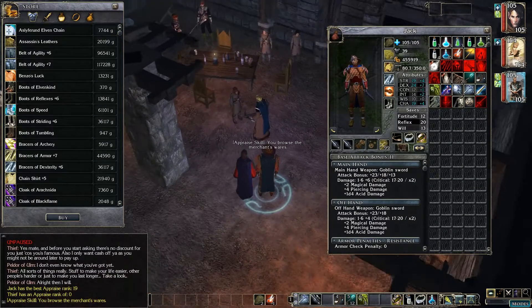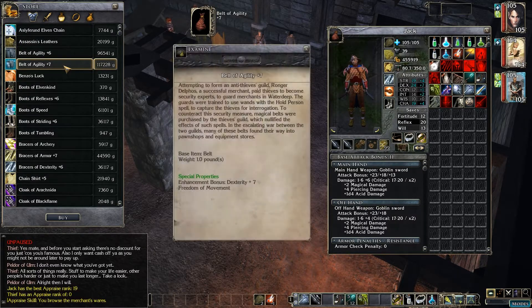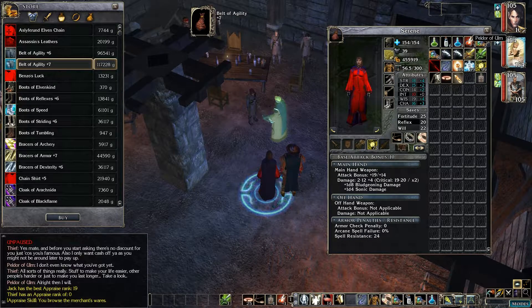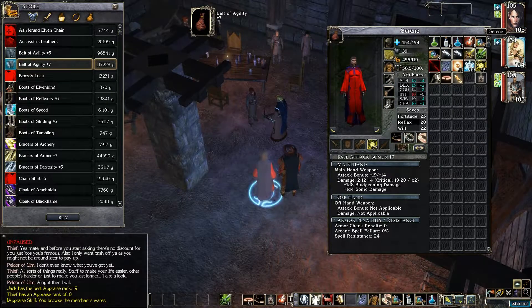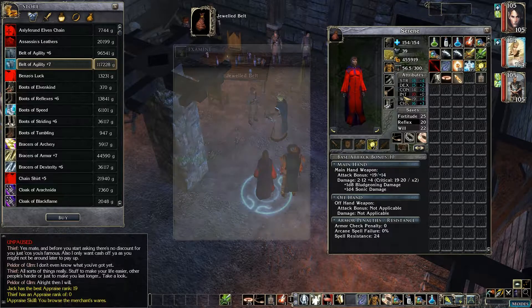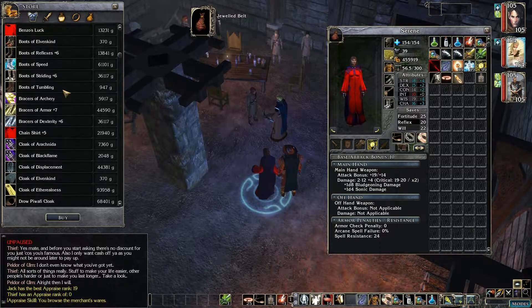Alright, finally we get to take a look at this shop here. Ooh, he's got some high-end stuff here — belt of agility plus six and seven, 117,000 for that one. Seven dexterity and freedom of movement — that actually might be a decent purchase though. She's got this jewel belt at the moment which has charisma, immunity to disease that I'm not too much worried about, fortitude increase, and regeneration. Let's see what else is here.